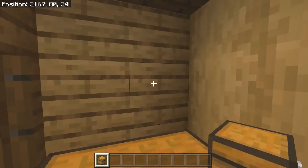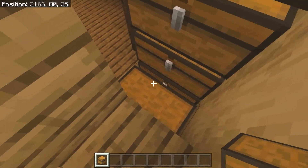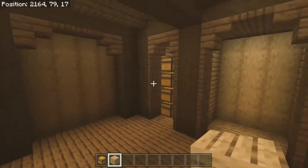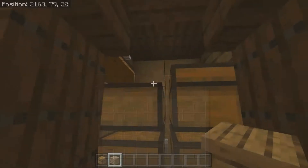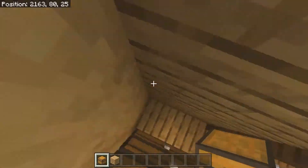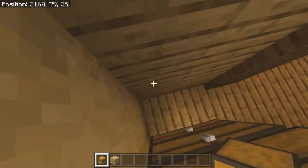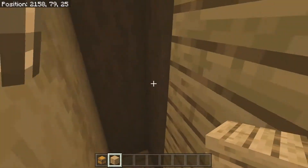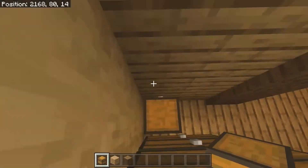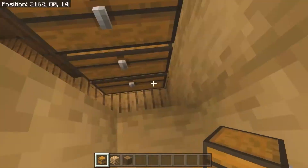Now fill the pods with chests, going four high in each pod — these are double chests so you'll have loads and loads of storage in this hobbit hole. You can open the top one just fine because there's space above. You couldn't place another chest where there's a trapdoor in the way. Go around and fill in all your chests — you might need to break the walls to get the right angle to place them, then put them back afterwards. It can be a bit fiddly.